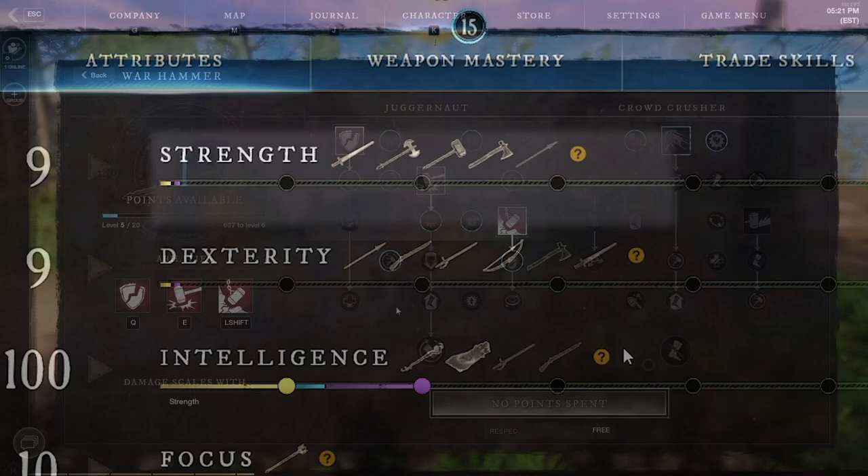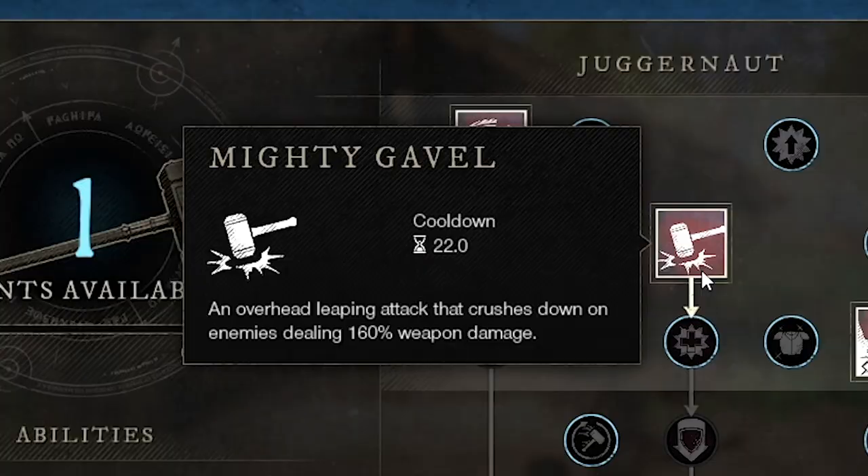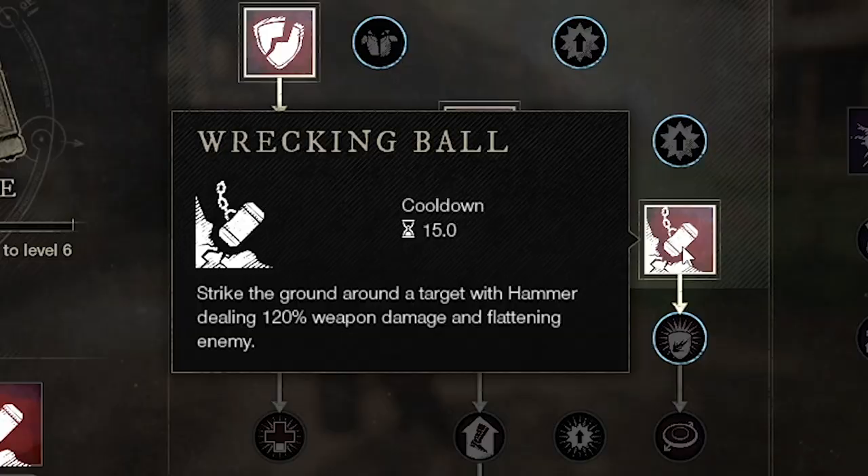Moving on to the next heavy weapon, we have the warhammer. This is a two-handed weapon based off of the strength attribute. Juggernaut and Crowd Crusher are your skill trees. From Juggernaut we have Armor Breaker, which penetrates your enemy's armor and does big damage. We also have Mighty Gavel, an overhead attack that does huge damage, and Wrecking Ball, which does big damage and smashes the enemy to the ground.